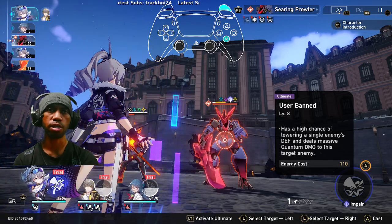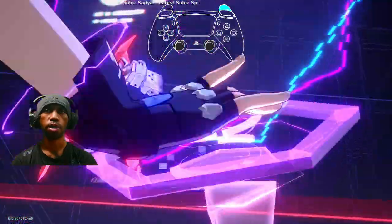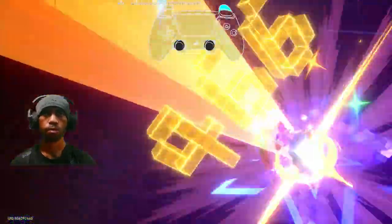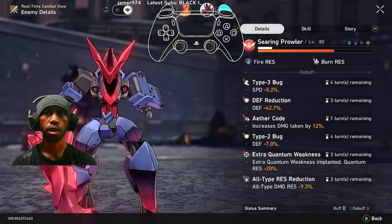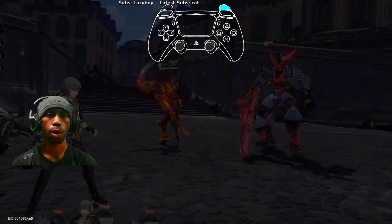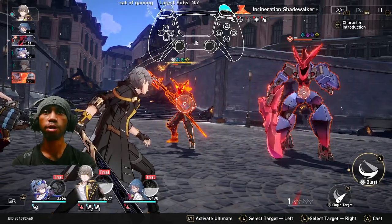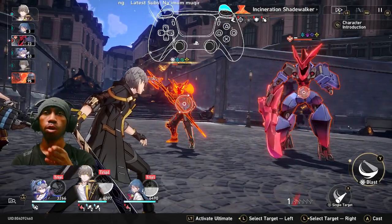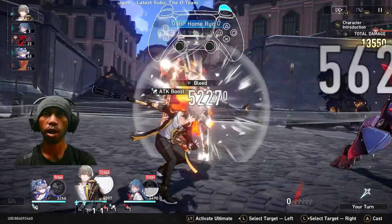The ultimate has a high chance of lowering single enemy defense and dealing massive quantum damage. In battle we can see Type 2 bug, Type 3 bug, all type resistance reduce, and Ether Code active. Silver Wolf inserted a physical weakness into one enemy — crazy.